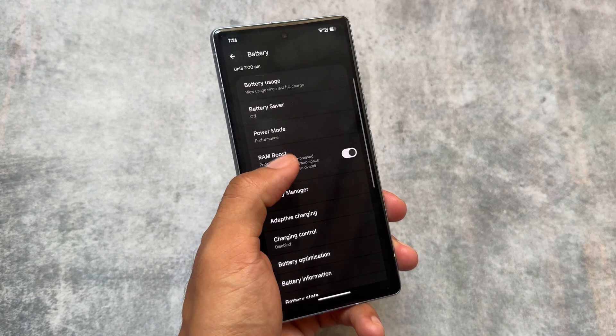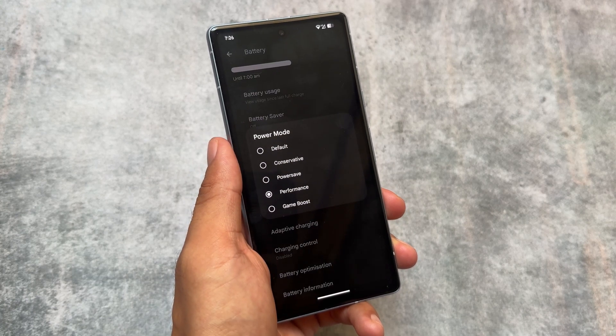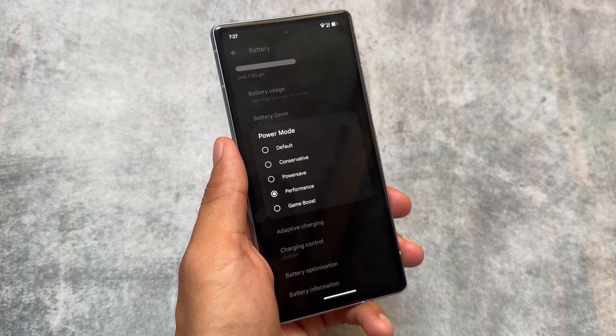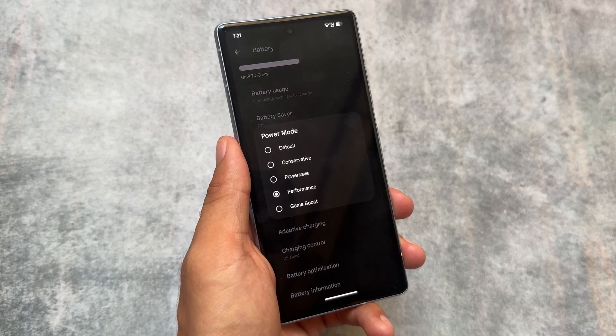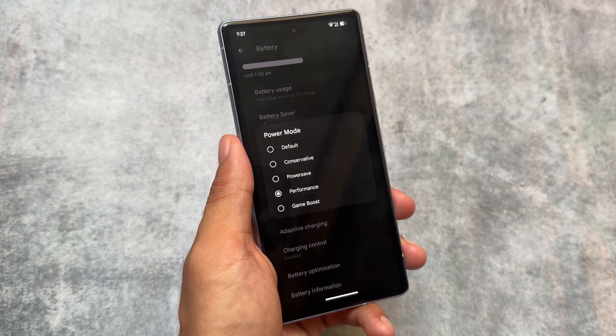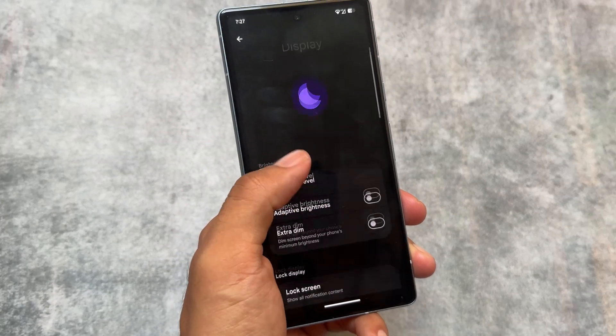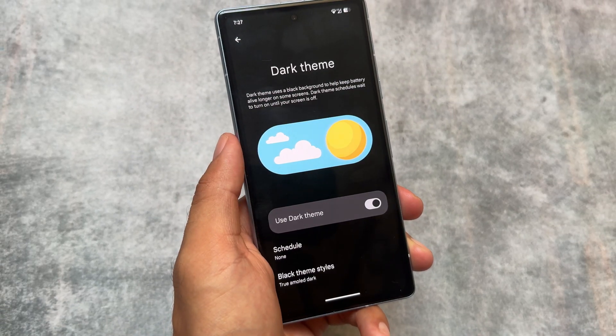The battery section has some options for you — power save, performance, and game boost modes are all present. These are some tweaks which are already applied by default on the device when you install this custom ROM.